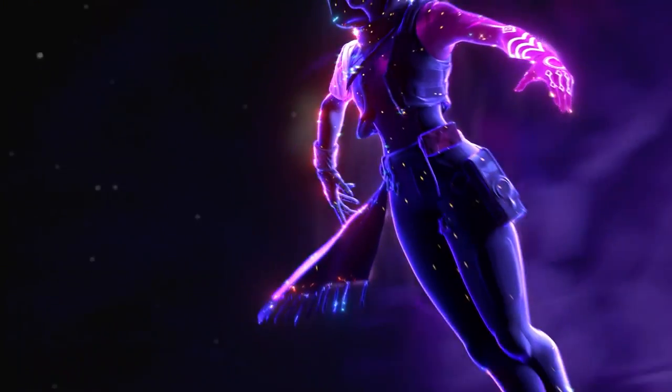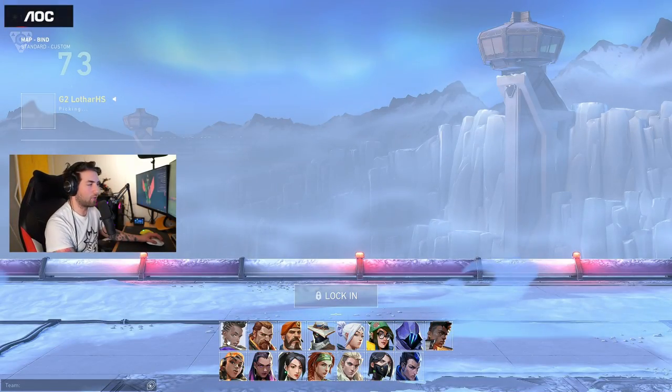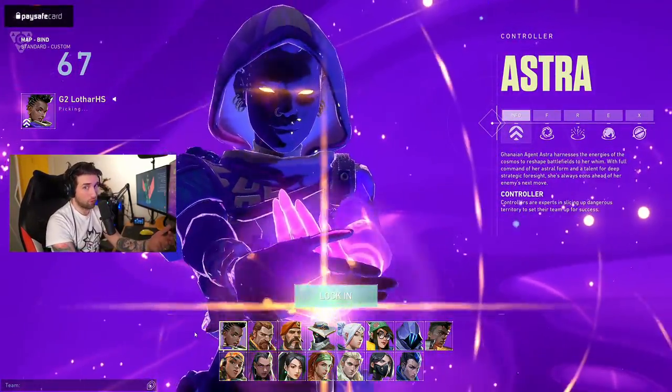You can tell a person's character by their first action. Good evening everyone, today we're going to talk about Astra, the new character from Valorant. She is a controller but is completely different to what we have seen so far in the game.